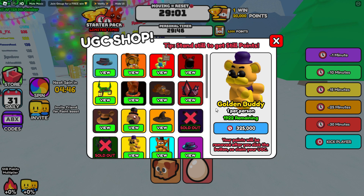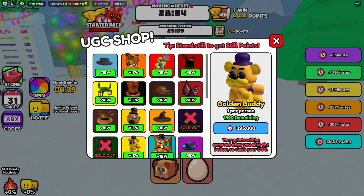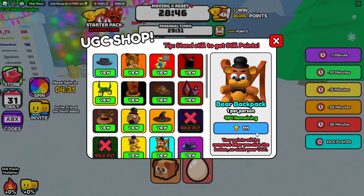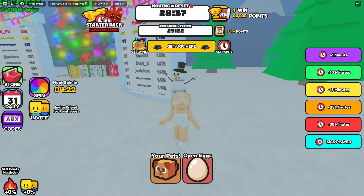The Golden Buddy needs a bunch of time points in order to get it. Once you get 325,000 time points, you can claim it. The Bear Backpack needs 111 wins. This one is actually easier to get than you think. At the top of the screen, you can see that one win will give you 20,000 points, so the Golden Buddy will probably take you a while.